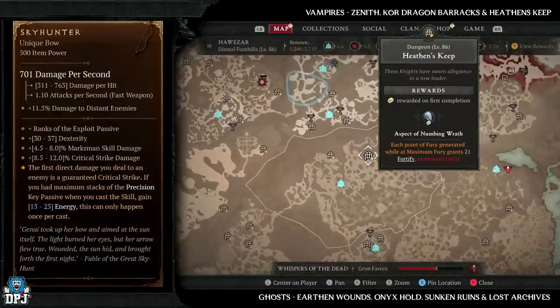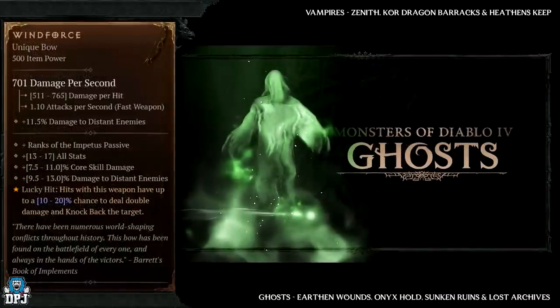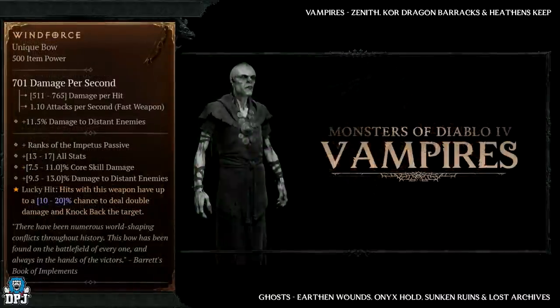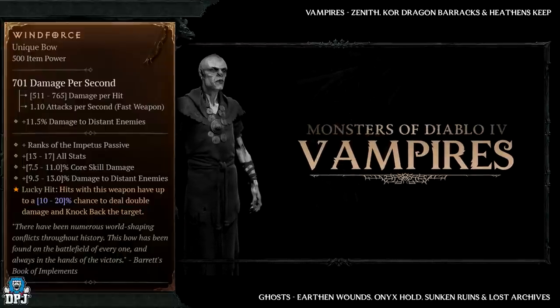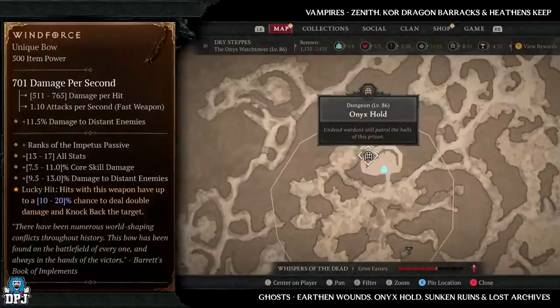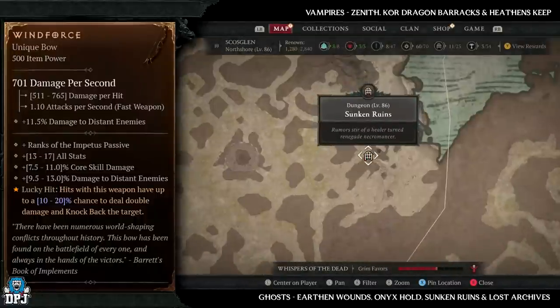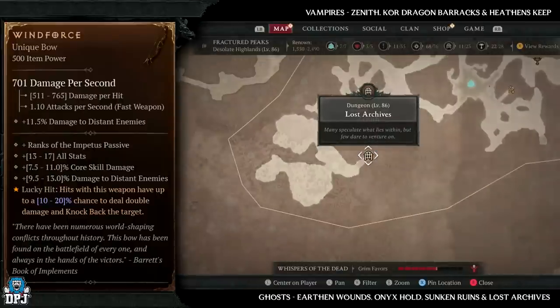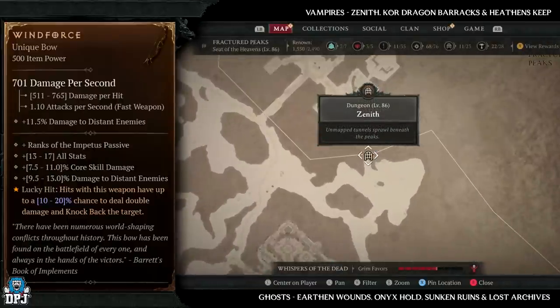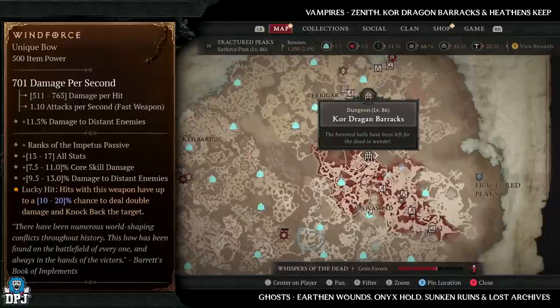Lastly for the rogue, we have the Windforce, which also has increased drop chances from ghosts and vampires. Ghost dungeons: Earthen Wound, Onyx Hold, Sunken Ruins, and Lost Archives. Vampire dungeons: Zenith, Core Dragon Barracks, and Heathen's Keep. These dungeons will definitely increase your chances of getting the Windforce to drop.